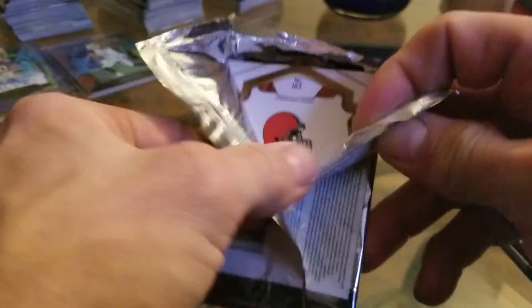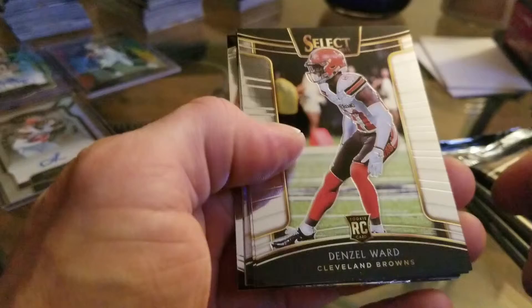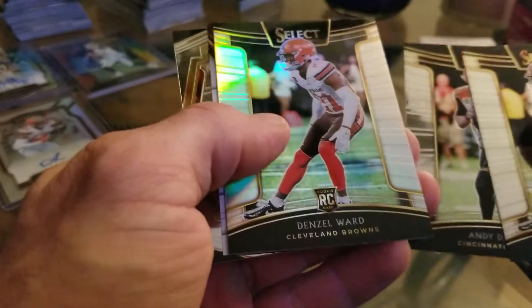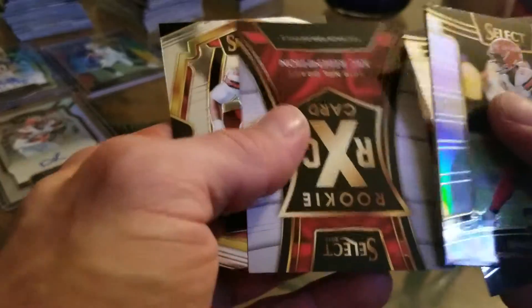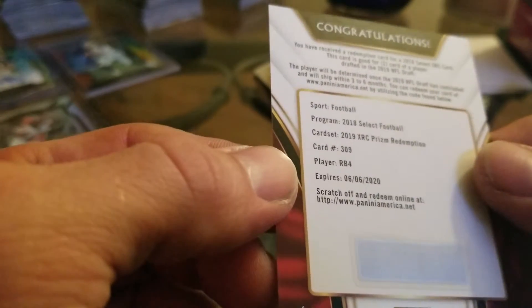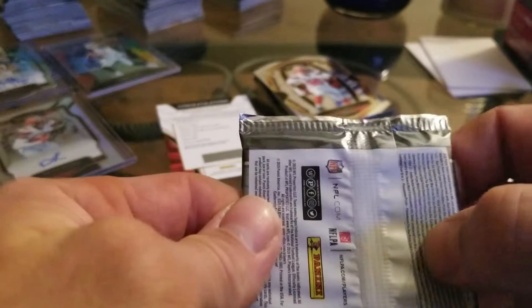Third pack — this one's kind of tough to open, maybe it'll be some good luck. We've got another Denzel Ward rookie card, Andy Dalton, another Denzel Ward. Looks like I got an XRC here — a Redemption — and a Miles Garrett. Let's see who this Redemption is. We've got running back number four. We'll see what the running backs look like this year, so that's kind of cool. Hopefully that doesn't replace the autograph though — and that is not a signature, so that kind of sucks. Hopefully I still get my two autographs in here.